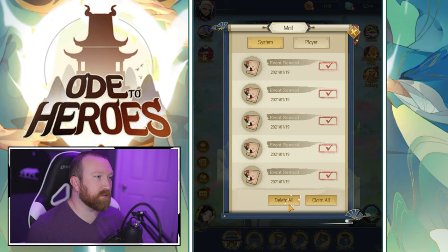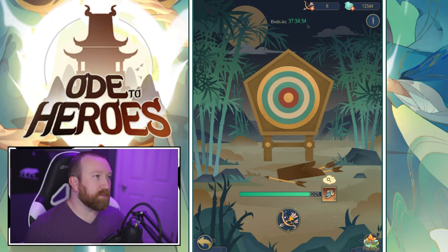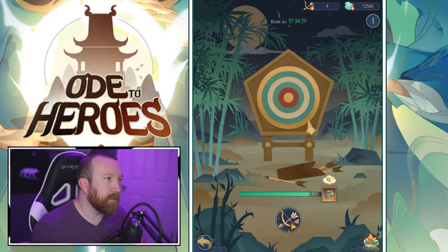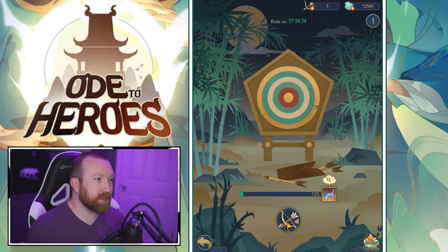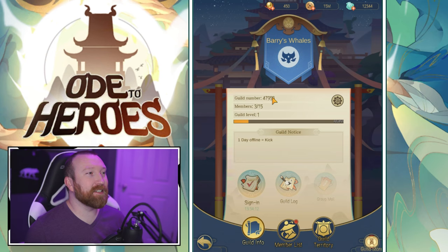Let's grab the event loot — of course there is an active event. We get another copy of the hero, which is good, plus a ton of resources. Let's go to the target range special event and use our arrow. We get some guild tech and some PvP tickets. We did get five profit orbs — sage decrees. We hit the middle on one but completely missed on the last one, that felt bad.